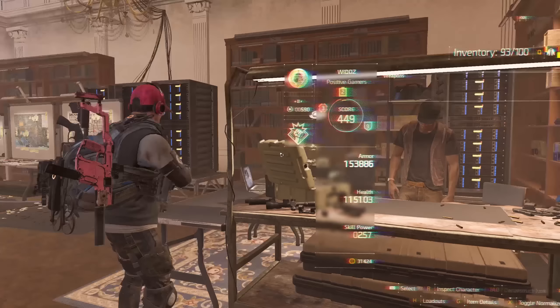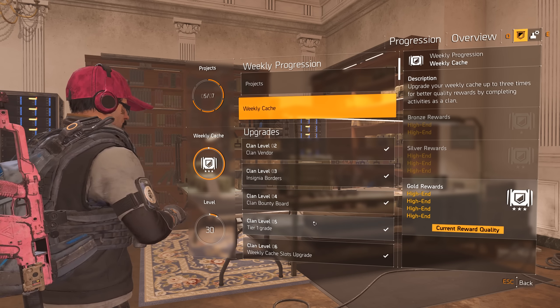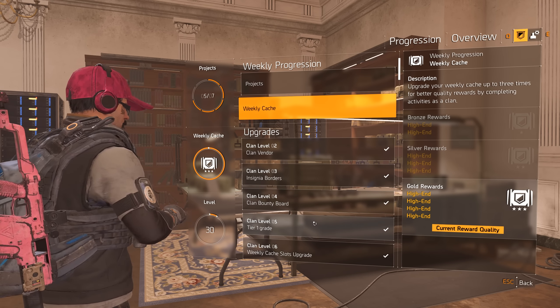At level 4 we get the bounty board, which you can find right here. You can see the bounties here - you just unlock that, and some of these rewards you're gonna get multiple times but you get more of them. Then at level 5 you get the tier 1 cache, like the weekly cache right? See if I can find that - the weekly cache.